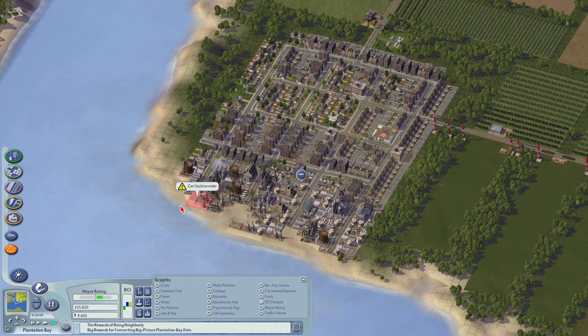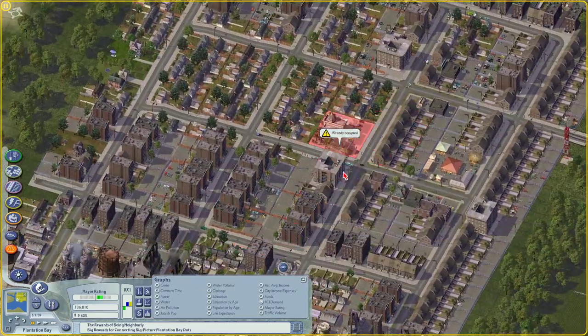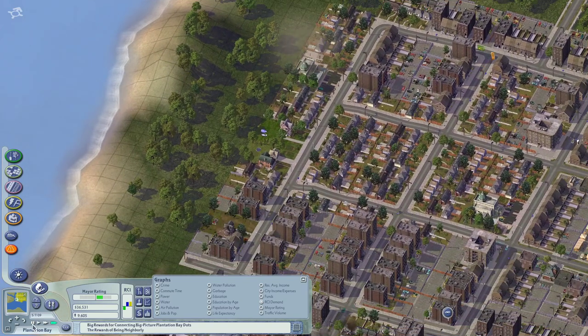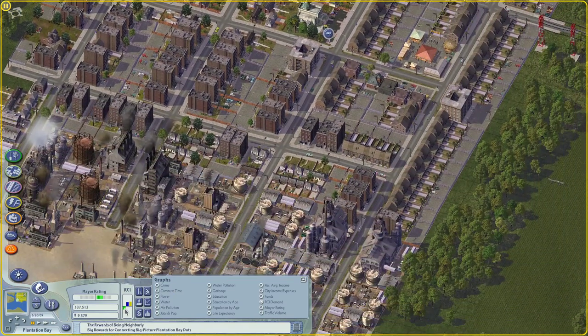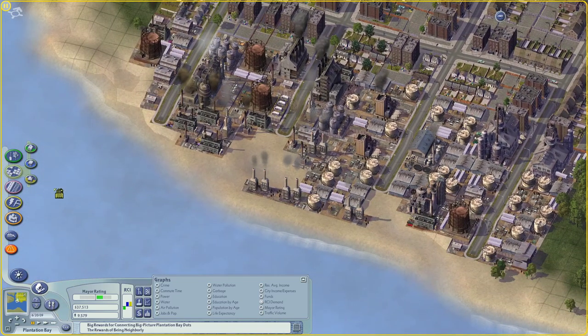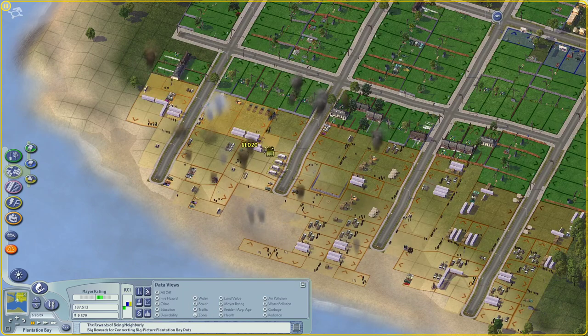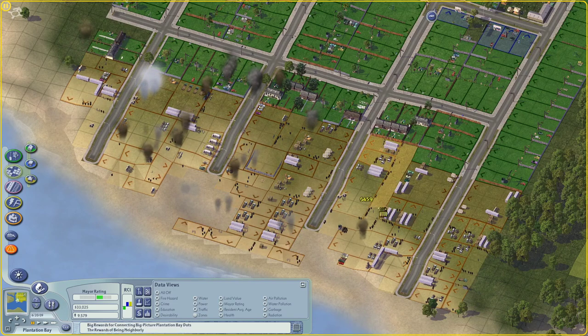We got another church. I'm going to build it. We've got one kind of right in the center of town, so let's build one off to the edge — maybe we'll expand the town over here. Then we'll get another cemetery probably. We need more jobs. I'm going to go straight to high density industry and it's going to cause some problems — it may cause some serious problems for our city.